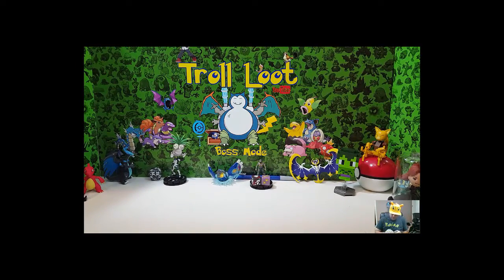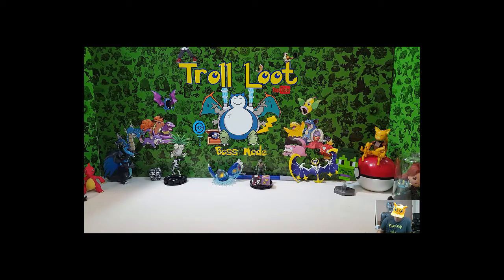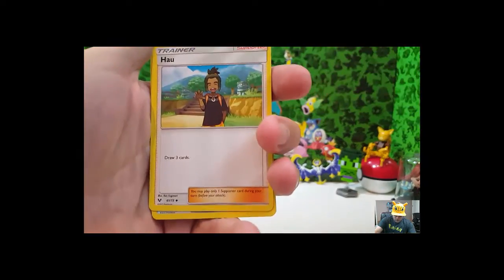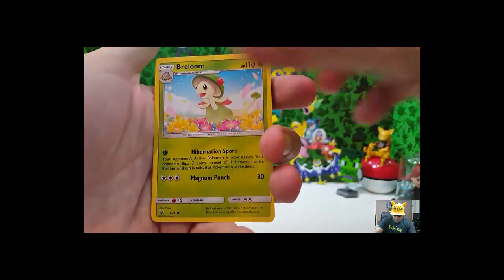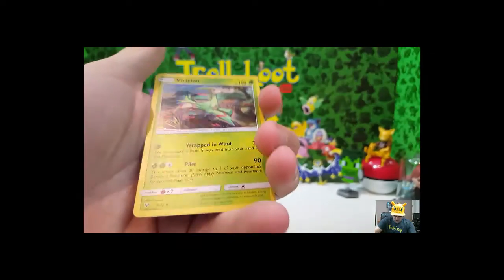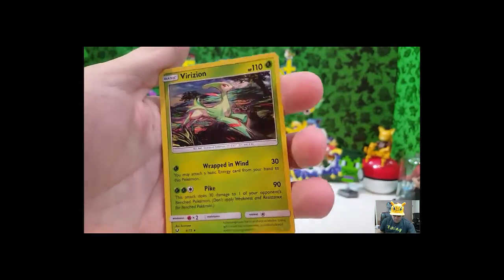I can feel it coming, folks. I can feel it coming — if not, I'm gonna be disappointed. Water Energy, Switch, Damage Mover, Bulbasaur, Pikachu, Stunfisk, Eevee, Breloom, Leopard reverse holo. And holo — Virizion! Virizion. We've got five more packs.